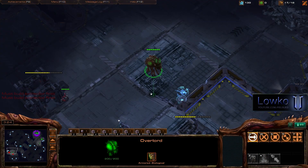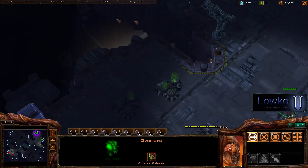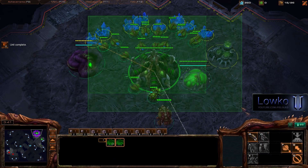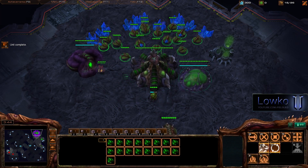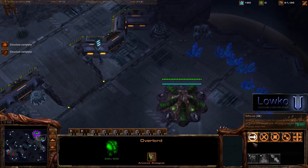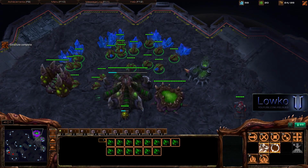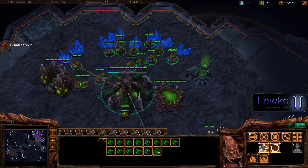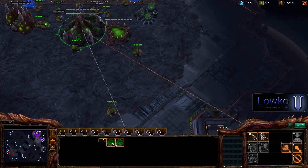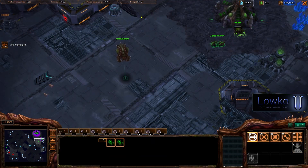And there we have it — we already see the command center. So I threw down my gas because of the zergling speed upgrade. Right now I'm deciding to do the all-in once again that I've already made a few videos about. However, I changed some stuff that made it just a little bit stronger, because I've been losing to barracks wall-ins. So instead of going with 4 zerglings like I normally would, I'm only going to get 2 zerglings and double queen instead. I'm going to use those 2 zerglings to deny any kind of scouting later on when my speed finishes, and I'm going to park them at his base to see how he's going to wall off.